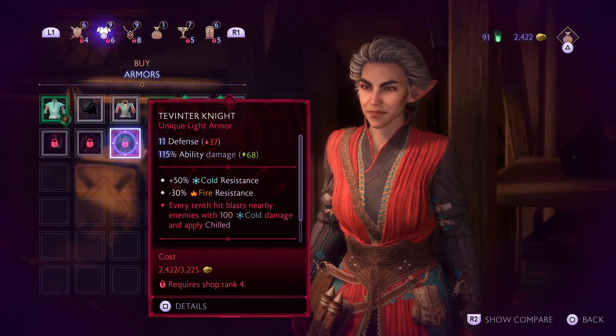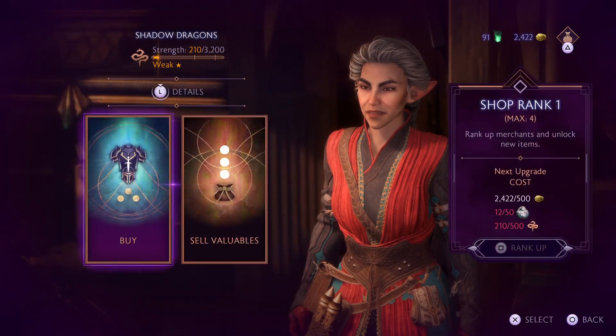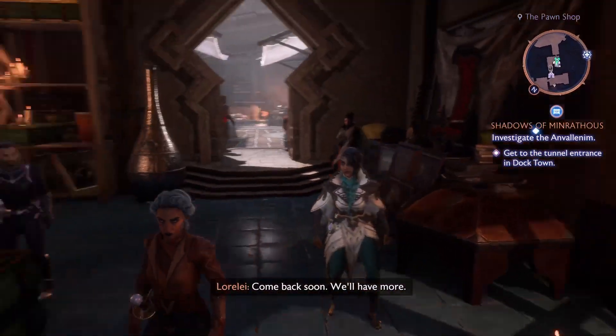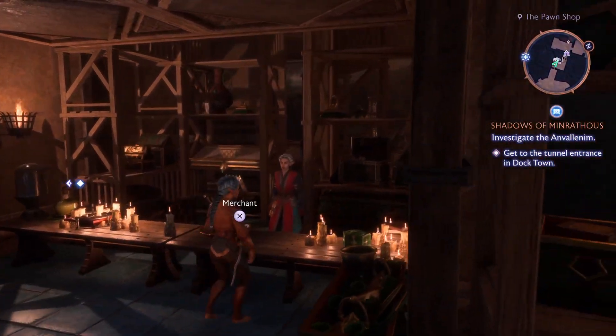This is where to get the Tevinter Knight Unique Light Armor from. We are at the Shadow Dragon's Safehouse, and you first get here during Shadows of Minrathus. So it won't be until that point that you can get here.